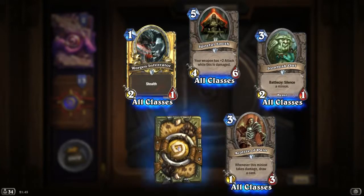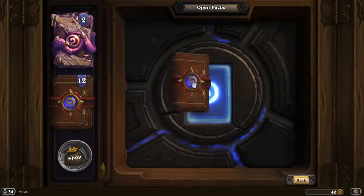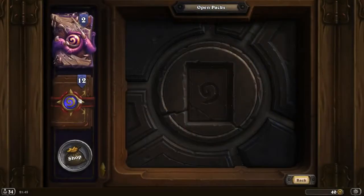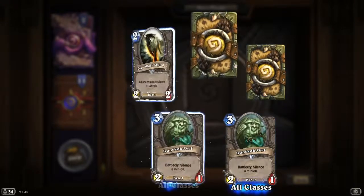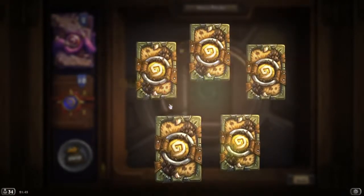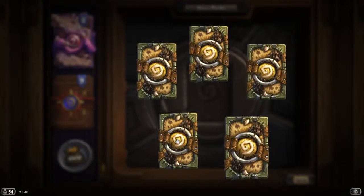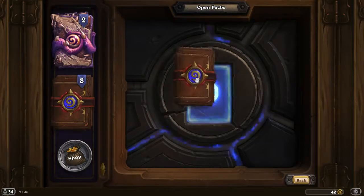We want golden cards more than anything if we can't get any golden legendaries or legendaries. Nothing there. Mortal Strike is okay, nothing special. Holy Wrath is rare — one rare per pack. Defender of Argus is rare, nothing special there.